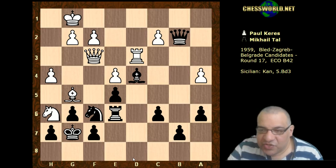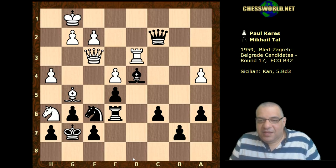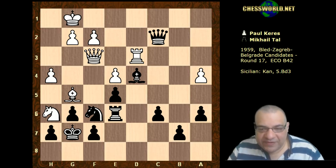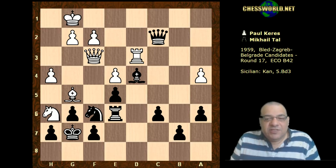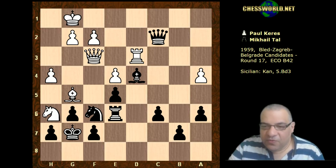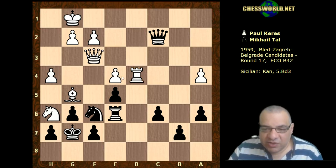Tal actually just took on c2, which seemingly allows now a very very strong-looking move based on f7. If you're White, what would you consider playing in this position? It just looks as though this could be a wipeout. I'll give you five seconds - White to play. Okay, Rook takes d4 - yes, he's trying to play for e5, he takes d4, and doesn't this look crushing?